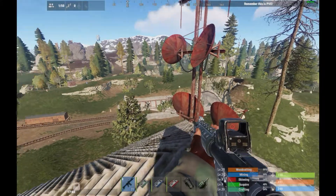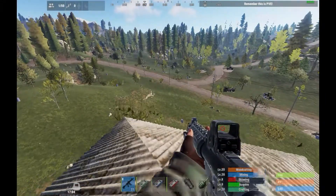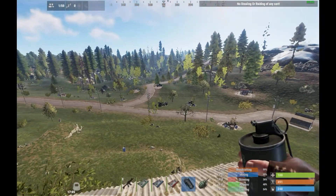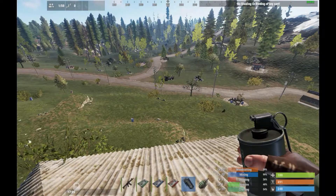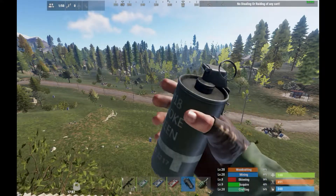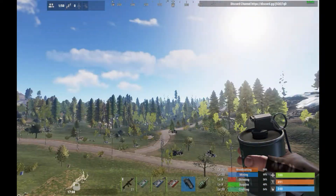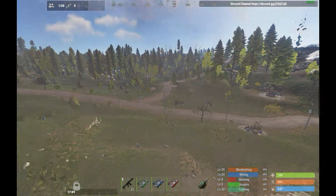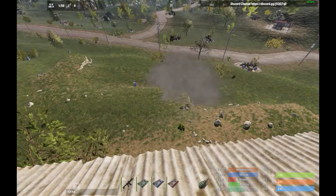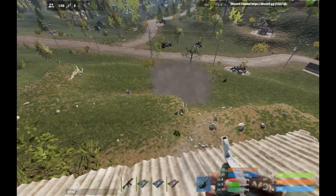Got a bit delayed, had a few real life things to sort out — apologies for that. Some news on the recent update: smoke grenades are now implemented. You can buy them from the bandit camp for scrap. They have the same texture as the supply signal, but the difference is the supply signal has a little purple band around it. Throw it and it'll pop out a smoke cloud — people inside can't see out and you can't see in. Pretty handy for PvP.